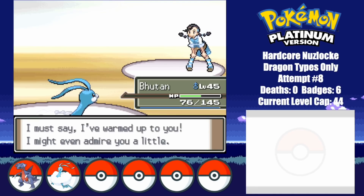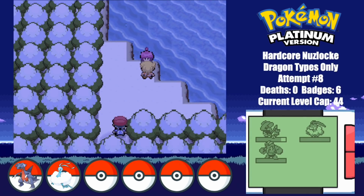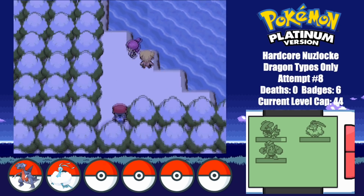I mean, if I manage to make it past Cyrus, at least Volkner will be an easy sweep. I then stumble upon Twig losing to Jupiter. We all saw that coming, didn't we?